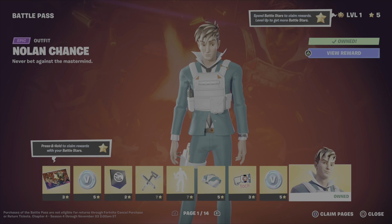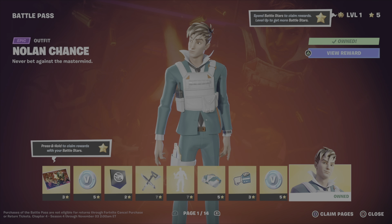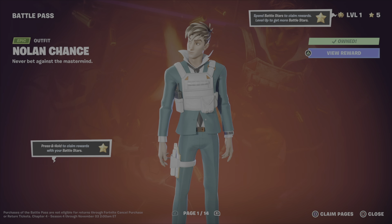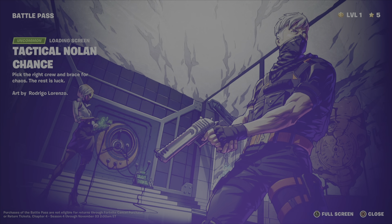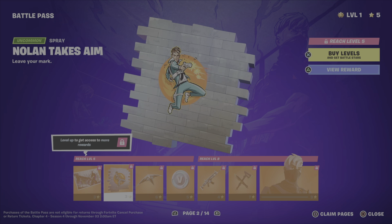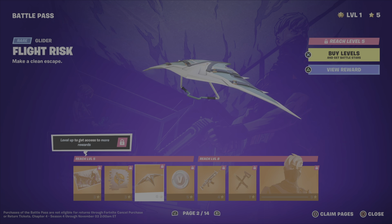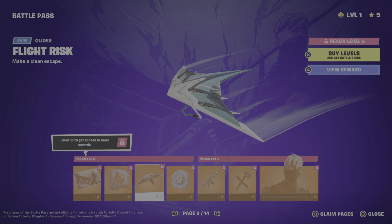V-bucks. Here's the skin — it kind of looks like another skin we had, introduced either at the end of Chapter 1 or the start of Chapter 2. He looks identical except he's wearing a ski mask or something. This glider — cool beans.